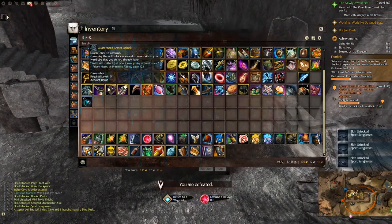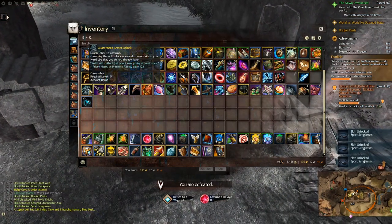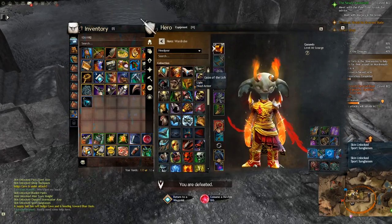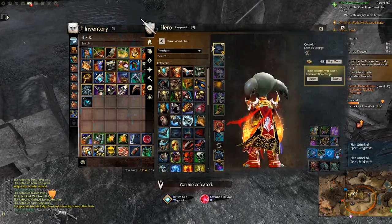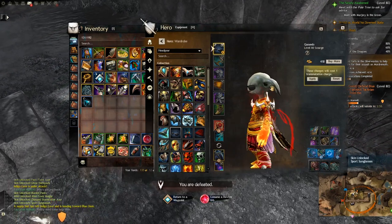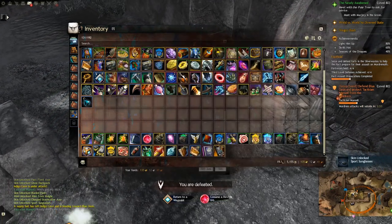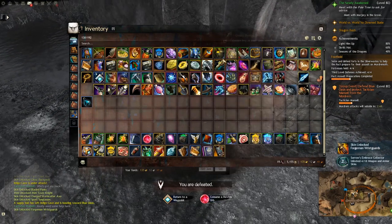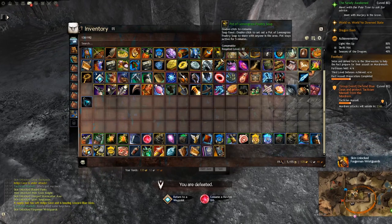And finally, we have an armor unlock - the sport sunglasses. That's kind of nice. Check them out real quick. Look at that, look at us go. How are they staying on? I have no idea, but we got them. And finally the forgeman wrist guard. It's an annoying one because it's from a dungeon. I should probably do dungeon runs soon and finish them all out.